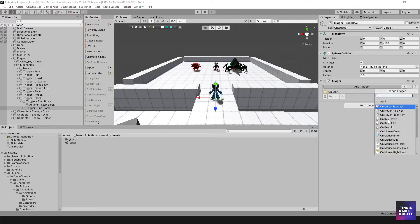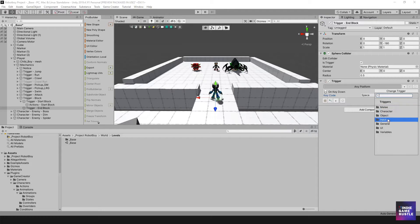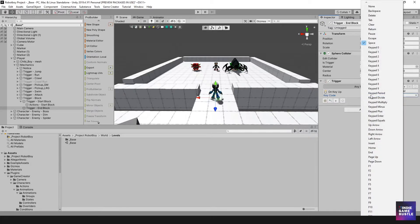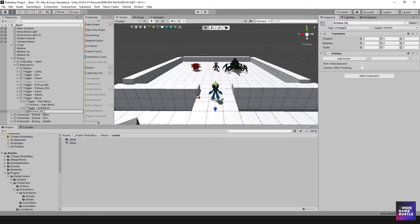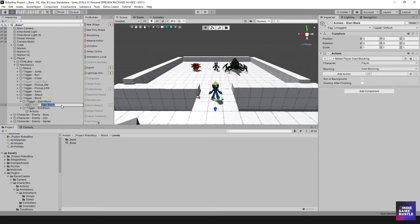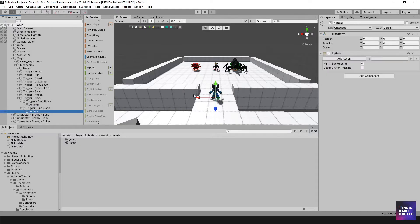I'm going to change this input to On Key Up for the stop block trigger, and set it to Mouse 1. So remember: this one is on Key Down and this one is on Key Up, and they'll execute their respective actions. I'll remove the action names for now since it's not necessary — it just depends on what the action is parented to. In this action we'll go to Melee Blocking and set it to Stop Blocking.